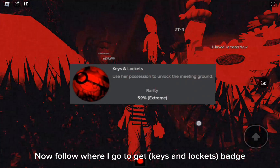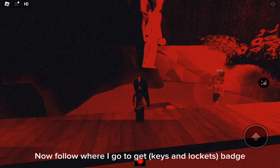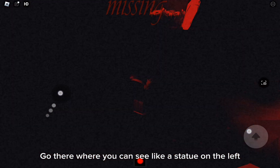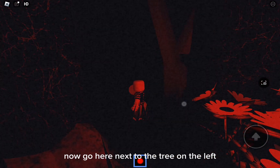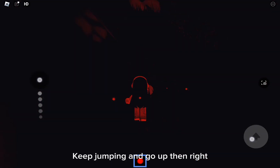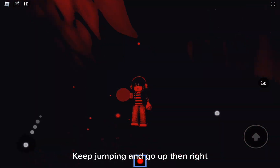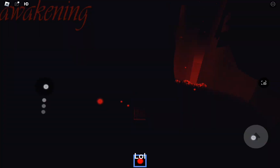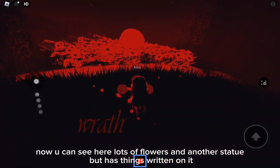Now follow where I go to get the Keys and Lock badge. Go there where you can see a statue on the left, then go here next to the tree on the left. Keep jumping and go up then right. Now you can see lots of flowers and another statue that has things written on it.